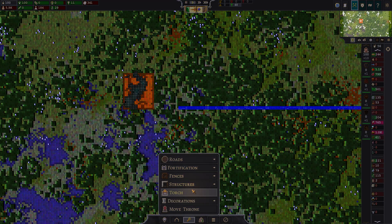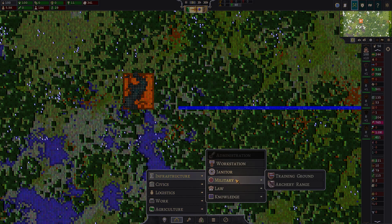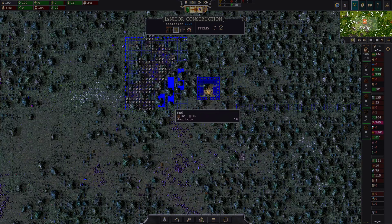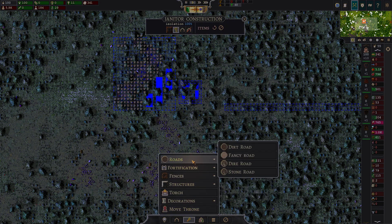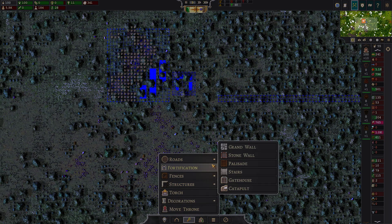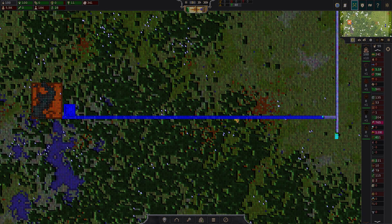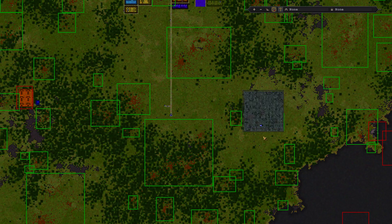To help maintain the road and all this stuff, we're going to get a janitorial hut. We haven't built another one of these for ages. We're going to build a janitor and put it about there. Then we'll build a little bit more road — dirt road — because this is the next step towards getting over here so we can actually get stone gathered.